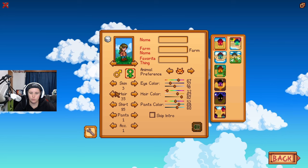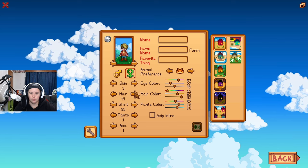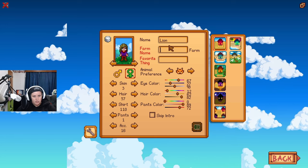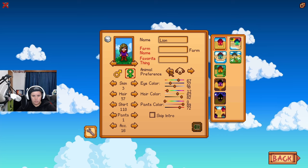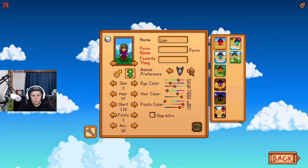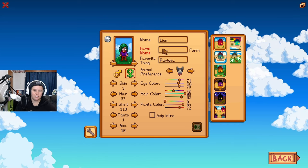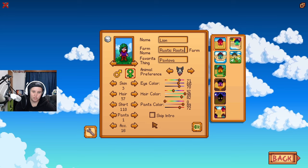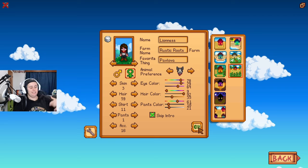During character creation, I always go for the same hairstyle. I'm not sure the short options are quite my style. I'll be wearing a trash hat anyway so no one can see my hair. I chose a dog this time — there are actually more options now, and one had a little scarf which was adorable. I went with 'Rustic Roots' for the farm name — I definitely didn't google it.